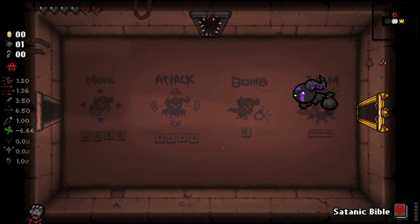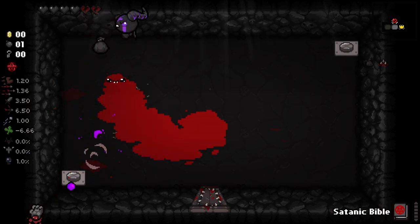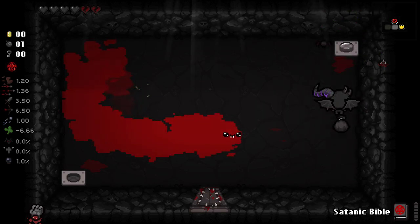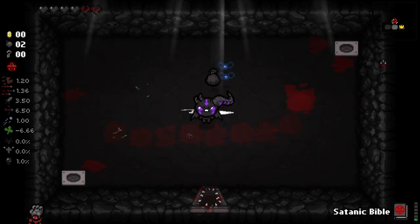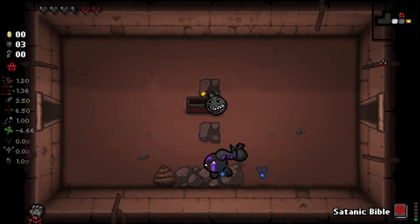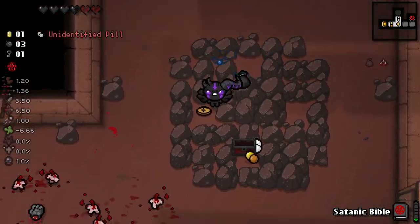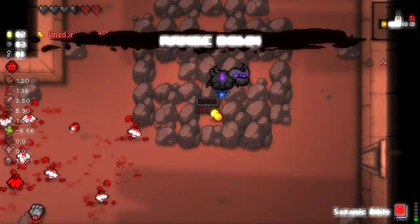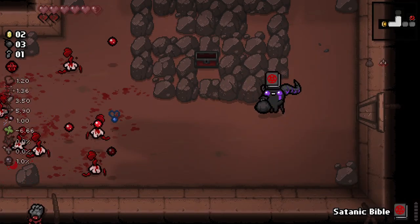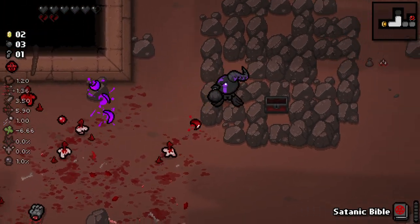This is going to give us two broken hearts. That may seem really bad, especially this early on, but we can use sacrifice rooms and Sanguine Bond - I believe it removes one broken heart at the end of each floor. Maybe I'm not sure if it's just by chance that we got two red chests, or if that's a thing this character has. But we got two broken chests and a ton of HP from the Satanic Bible. This is a very interesting character - he's apparently quite difficult.